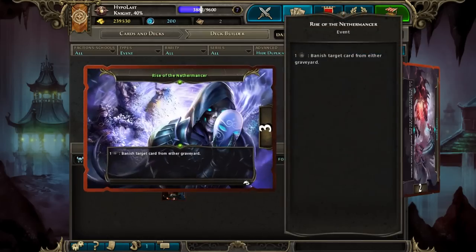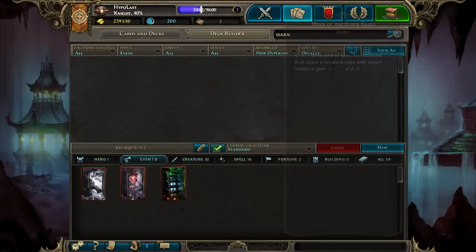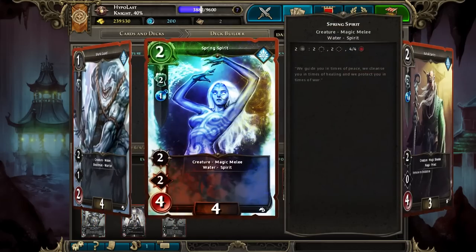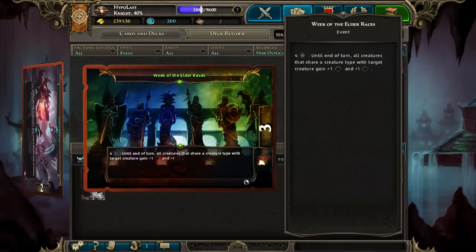For my events, I have 3 Rise of the Nethermancer — just to stop all those pesky Necropolis reanimation decks, and also to stop Phoenixes my opponent would want to play. 2 Cosmic Balances, because I've seen a few combo decks — they aren't very popular at my current ladder position, but it's always nice to have in reserve. And 3 Week of the Elder Races. If you look at our creatures, most of these are Nagas — the only non-Nagas are Anael, Azame, Shark Guard, and Spring Spirit. So when you activate Week of the Elder Races, you're giving at least half your board plus one, plus one, and that is going to hurt.